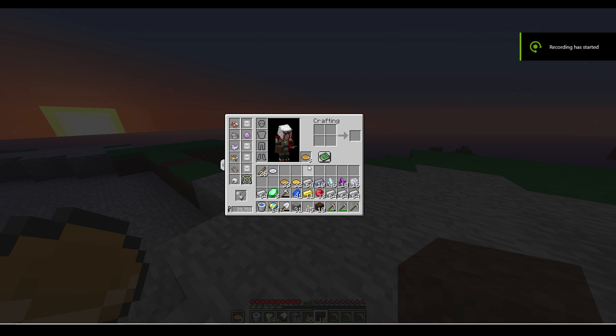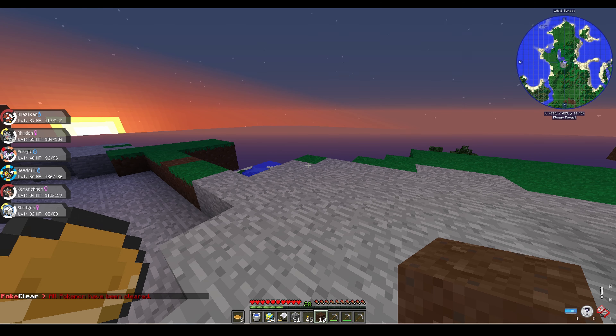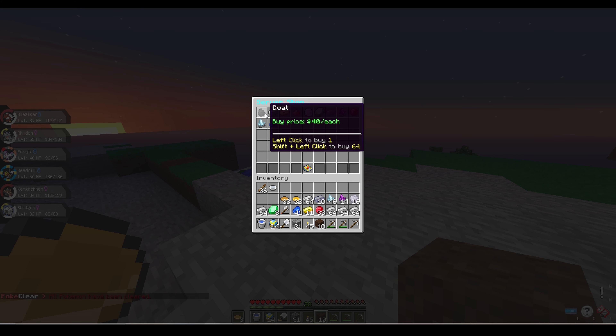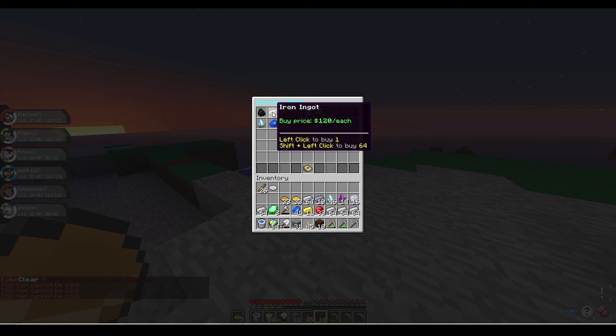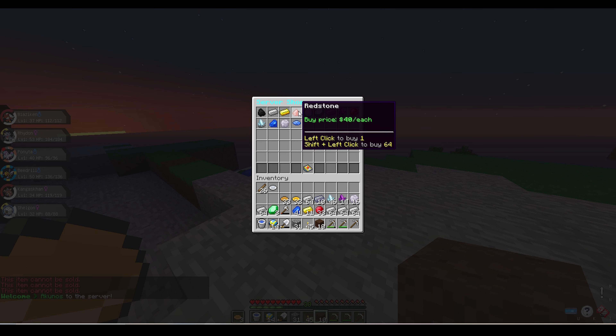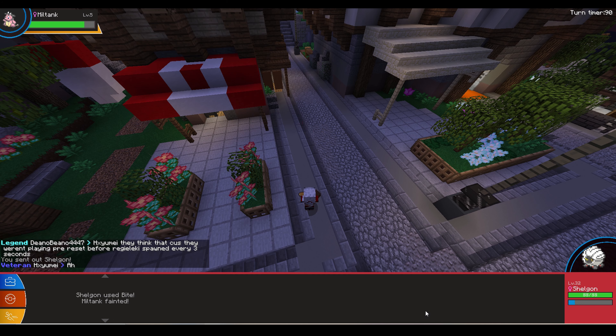Day 31 came around and we finally had all of our ores cooked up. We went ahead and got them all in our inventory and tried to sell them in the shop. That's when I realized that after the server wiped, they changed it so that you can't sell your ores anymore. So I wasted all that time mining for nothing. I was so upset that I went to spawn and killed a Miltank just for no reason.